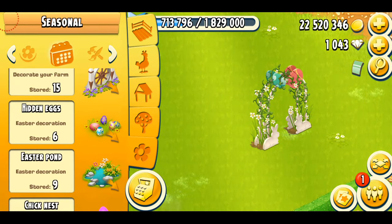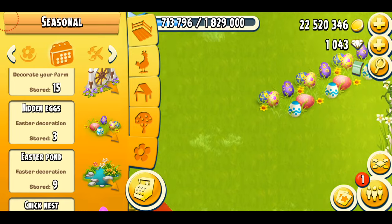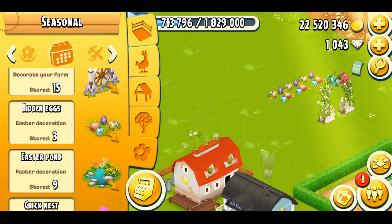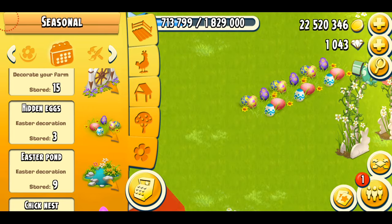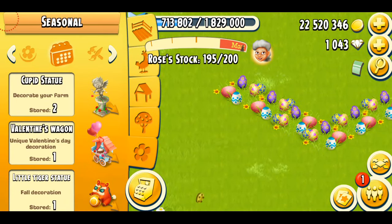The next one is the hidden eggs. I've got six, which are basically colorful eggs on the grass, and their contrast is really amazing. It matches perfectly with the normal land that you have on your farm. It doesn't even look like there's a decoration — it just looks so natural. It effortlessly blends in with your farm. It's just beautiful. I've got six of them, and I think you can purchase them with diamonds.